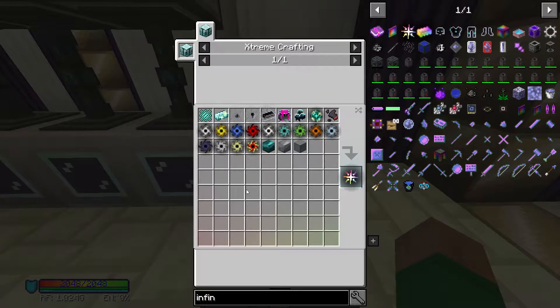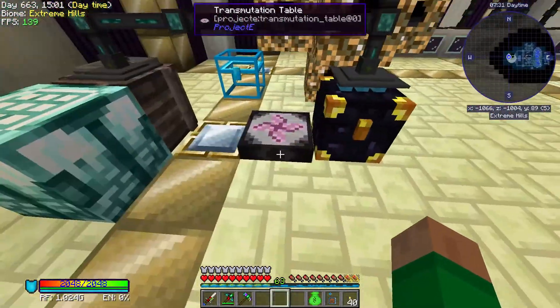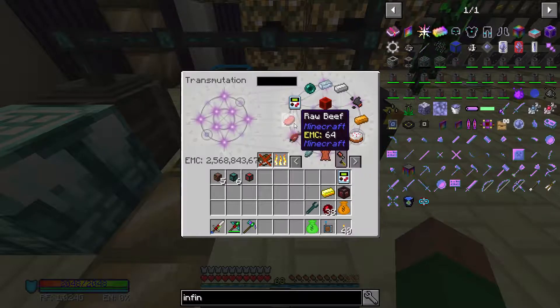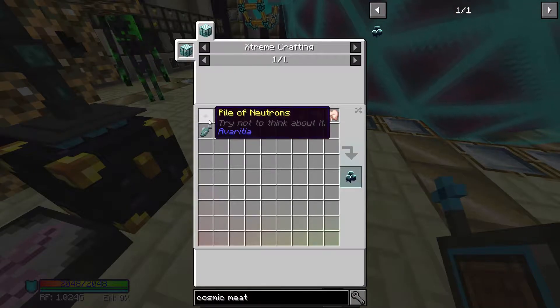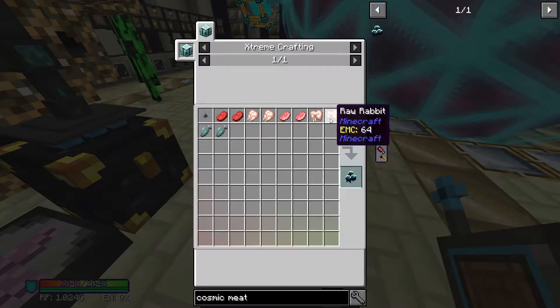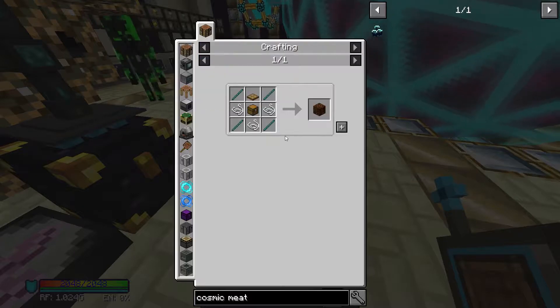I don't think we'll have time to pursue the food recipes today, but the cosmic meatball is relatively easy to start. We need neutronium, beef, chicken, pork chops, rabbit, and raw fish — we have everything except rabbit. You get rabbit from a ground trap from Pam's Harvestcraft, which is a really easy block to make.